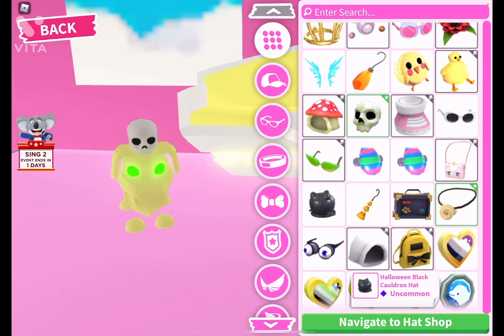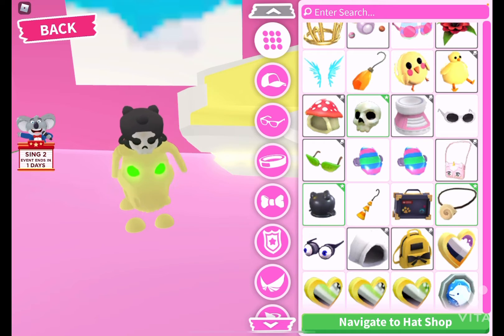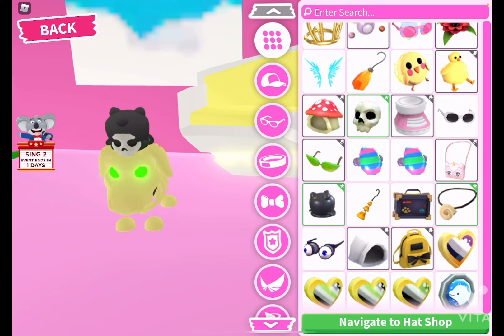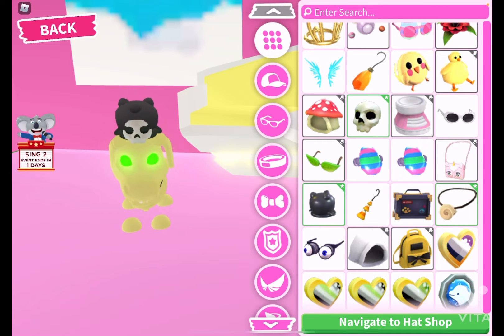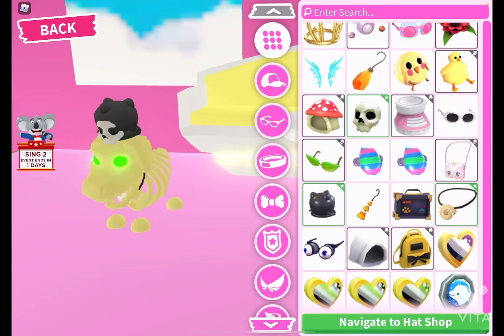I also have this Halloween black cauldron hat. They're both uncommon, but as you know, when we have an update and it leaves, these accessories can get very legendary. As you can see, it's a very cute accessory hack — it's kind of like the skull is boiling in a cauldron, or the skull just has a cauldron on top.